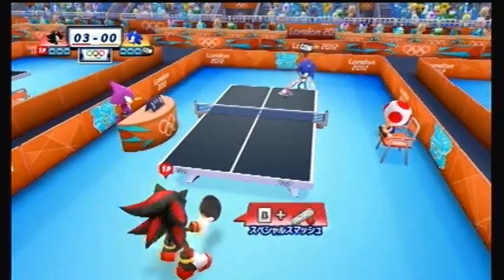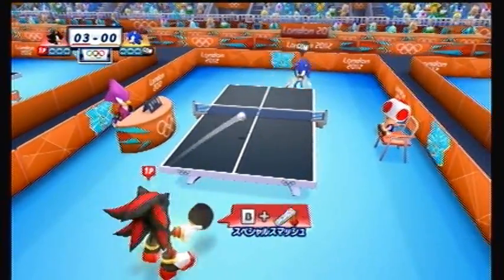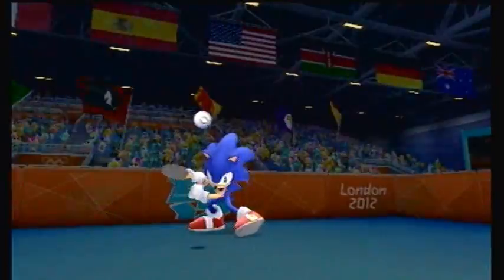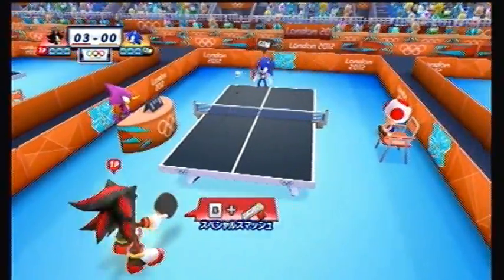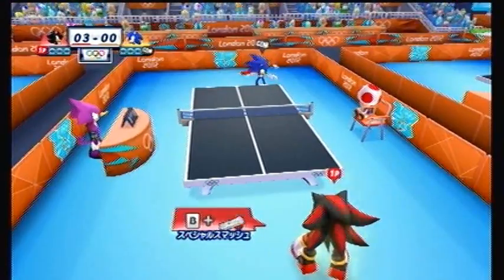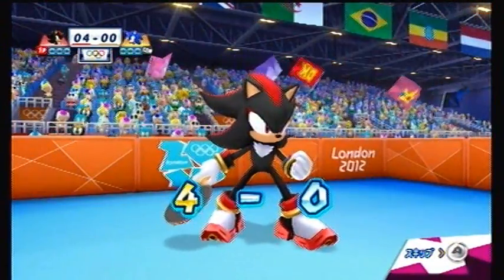The rally quickens as the two hedgehogs battle intensely, and a well-timed smash by Shadow earns him another point over Sonic. That was a slow ball given by Sonic — Shadow takes advantage of that to extend his lead 3-0. Both hedgehogs are flashing, ready to fire their respective special smashes whenever the perfect time arises. Sonic fires his special smash early in the rally hoping to throw Shadow off, but Shadow easily returns it. A badly timed stroke by Sonic costs him another point — Shadow leads 4-0.